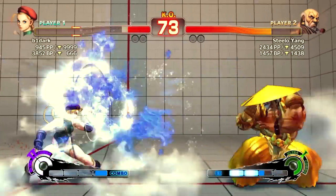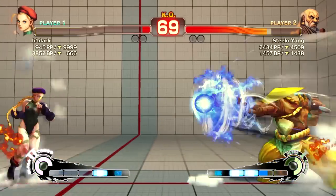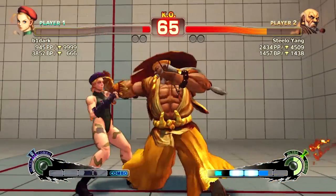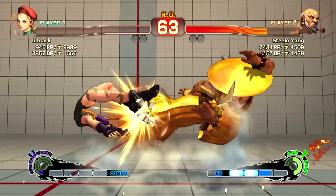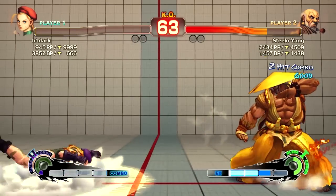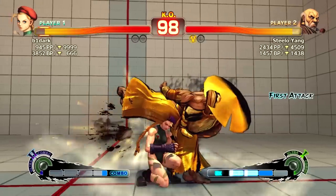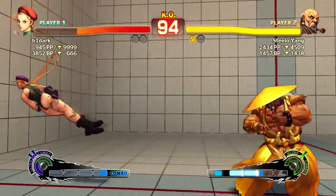I failed a couple of anti-airs but kept throwing fireballs and countering her jumping attempts. Ultra 2 means you have to watch out — it doesn't lend Cammy too much trouble here, but she's got a good reversal so I don't want to stick anything out. I keep looking for that spiral arrow spacing to punish accordingly.